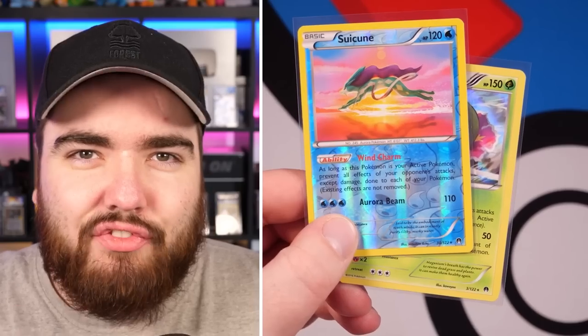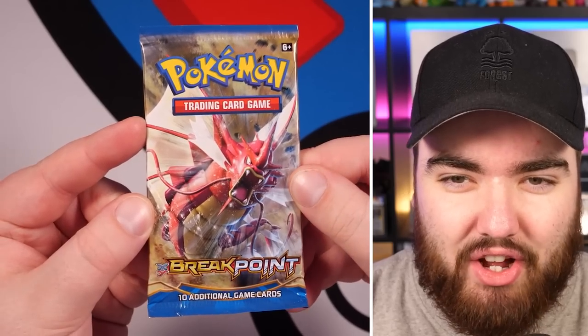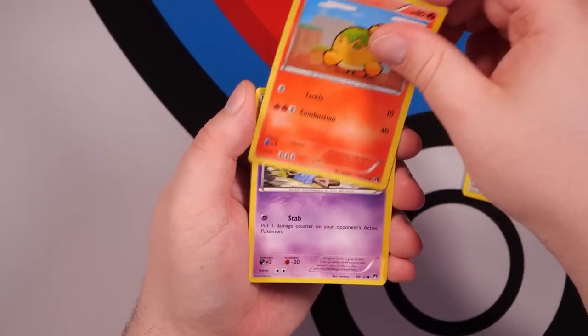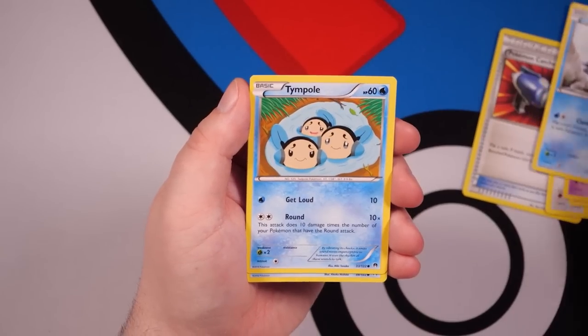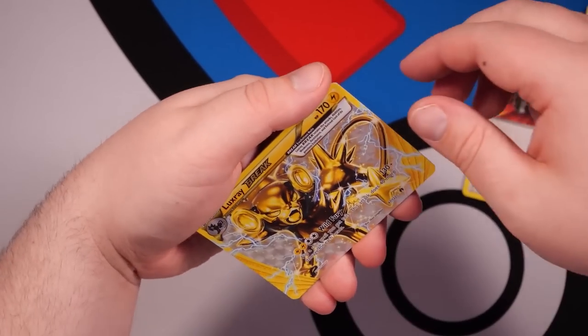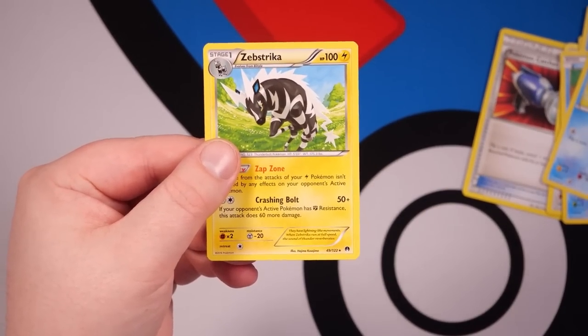Quite clean as well. I feel like this Suicune deserves an Ace label from Ace Grading. Make sure you submit your cards today. Another chance at a great card in Breakpoint — Pokemon Catcher, Perugar, Bayleef — hey, to go with the Meganium! Numel, Honedge, Shellder, Tympole, Ducklett, and we got a Break card — very, very cool — and a Zoroark.